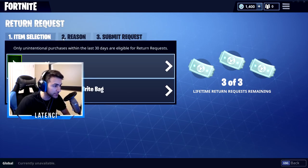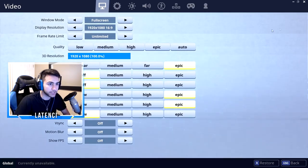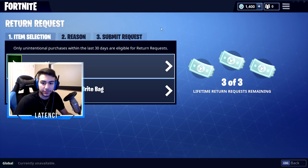They also added back the refund system. For some reason you have to put a reason for why you want to refund something. If you want to refund something, go to your main menu, then settings, click right there, and you'll be able to access the page where you can return something and get your V-Bucks back. That's pretty sick.